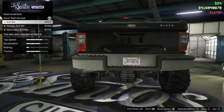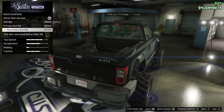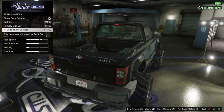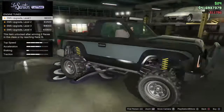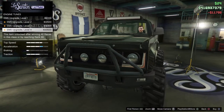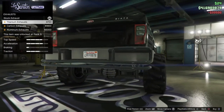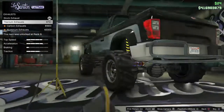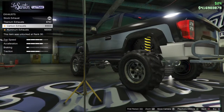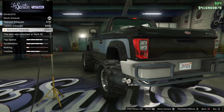Rear bumpers: we got another bull bar with primary and secondary colors at $11,700. To match the front and back, we'll get this one. Engine is $33,500. For exhaust, we got titanium, carbon, and aluminum options. This one's $3,000, which we'll add.